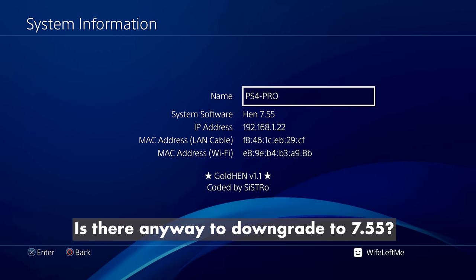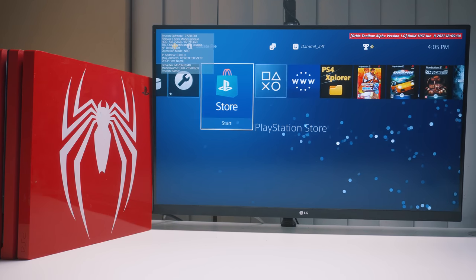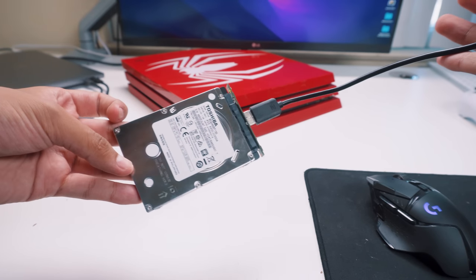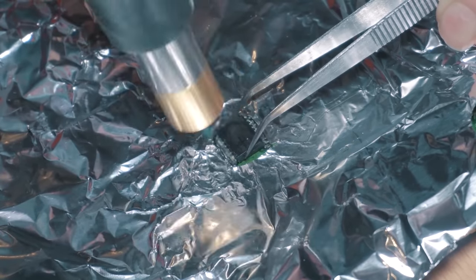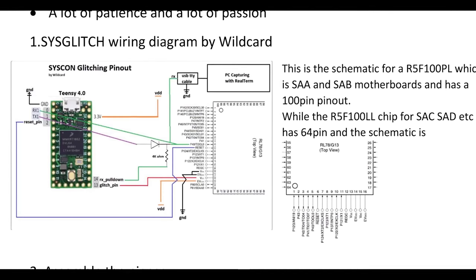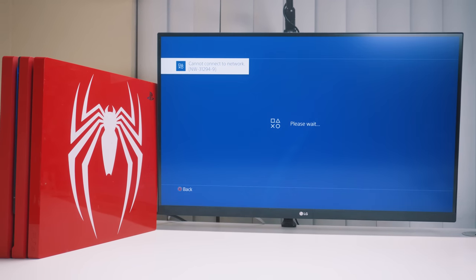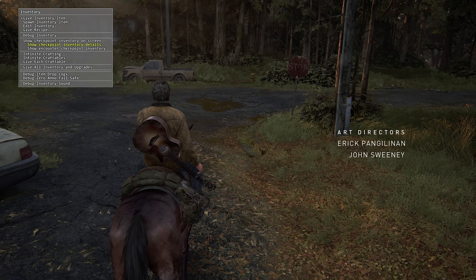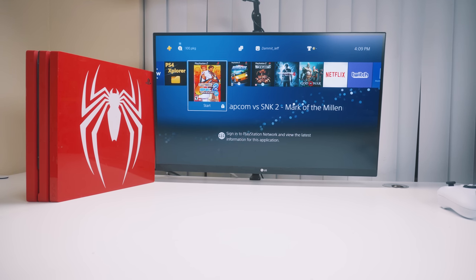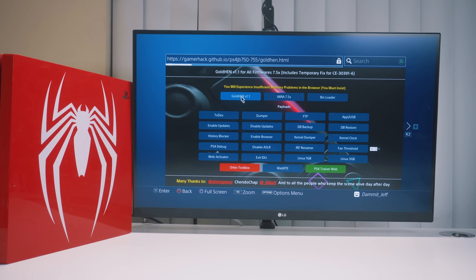Can you downgrade your PS4 to 7.55? Technically yes, but it requires backing up a lower firmware update, making a copy of your internal PS4 drive with a SATA to USB adapter, backing up your SFlash0 file by desoldering the NOR chip inside the PS4, then using an E4 flasher — so basically, no, it's not practical. Is it worth buying a PS4 just to jailbreak it? That's for you to decide. Now that you know what's possible — emulators, modded games, cheat menus, native PS2 package support, Linux, Steam games — is it worth keeping a PS4 for this? Let me know in the comments.